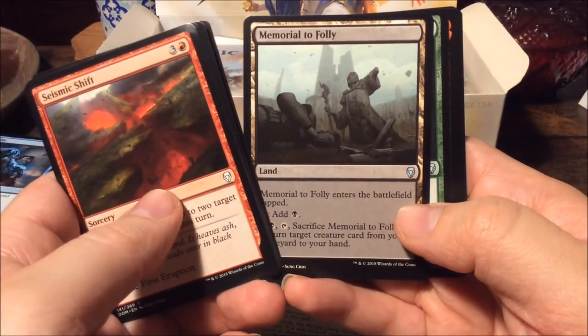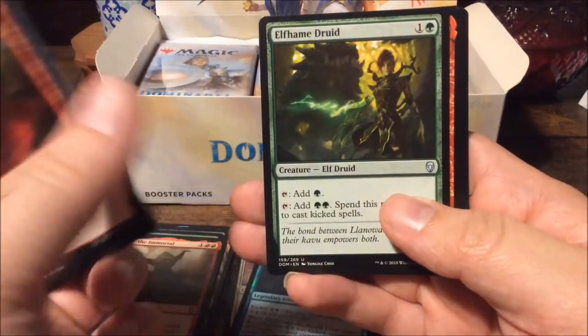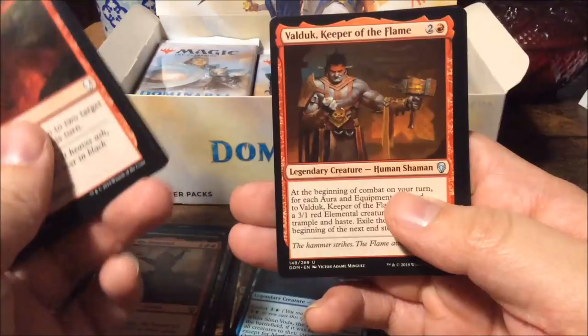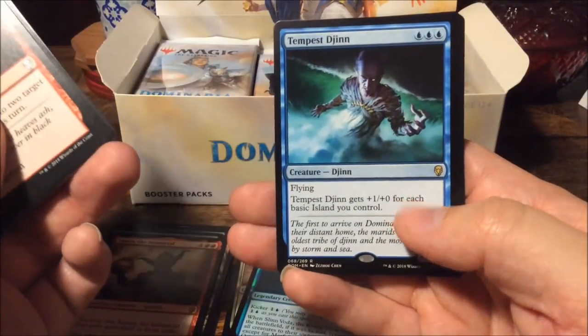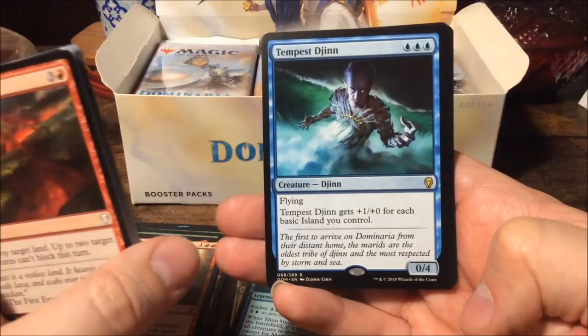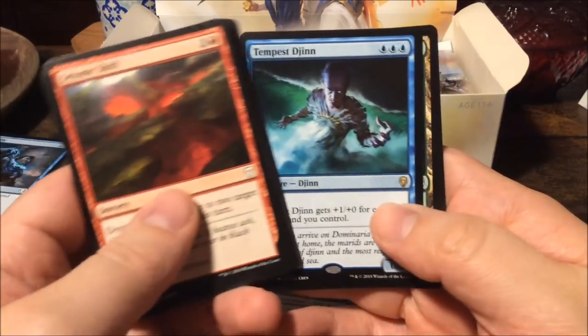Memorial to Folly — with Urza and Gerard over here. Elfhame Druid, Valduk Keeper of the Flame, and the rare is Tempest Djinn — a zero-mana four-four with flying that gets plus one plus zero for each basic island you control. Pretty nice in the pre-release.